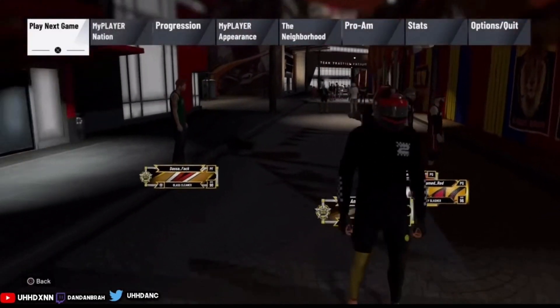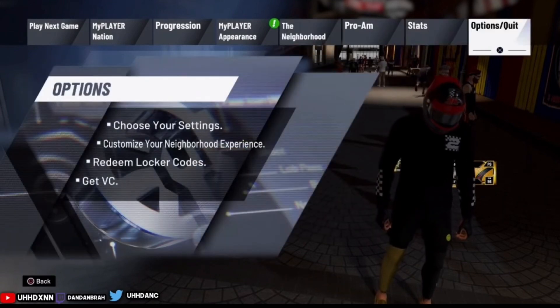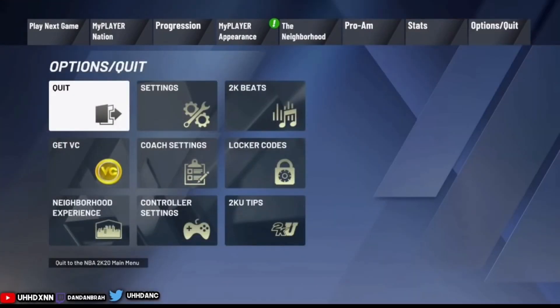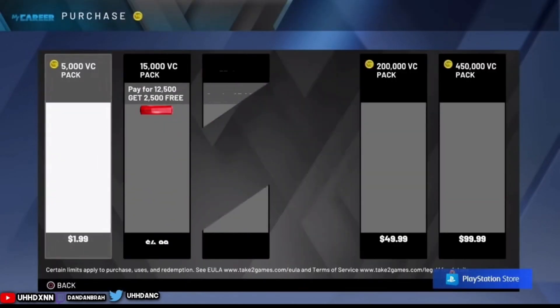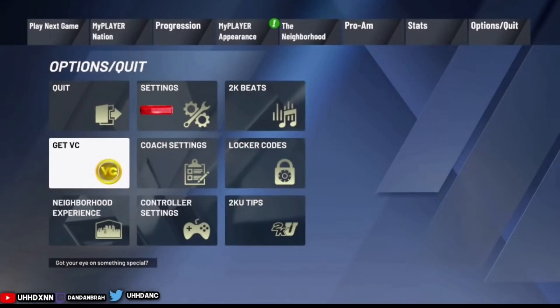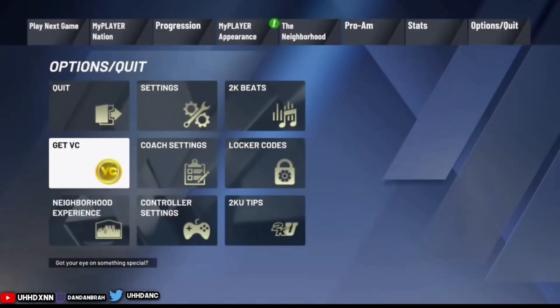As you guys know, my main account got banned on 2K for showing y'all boys how to do the mascot glitch when it came out on Xbox. But check this out — my homie Dandan literally has 400K VC just from doing this rec center glitch. I think he said he earned between 100 and 200K just from doing this glitch.